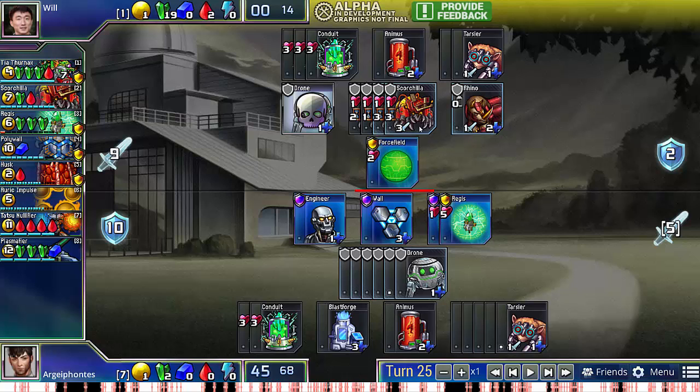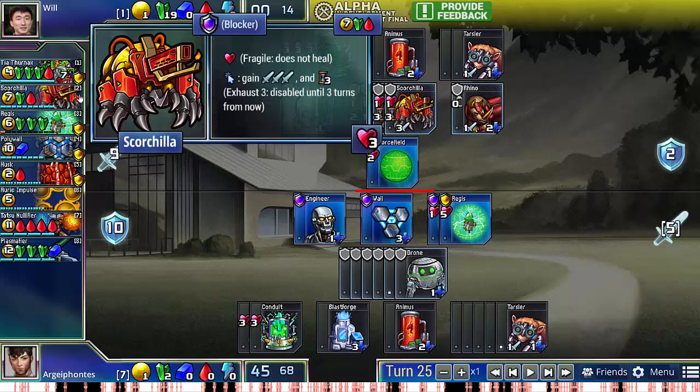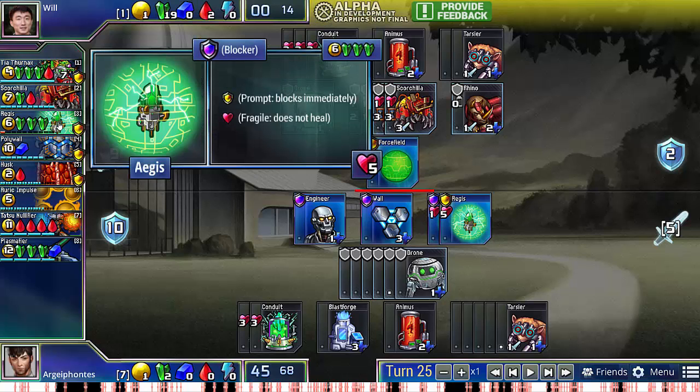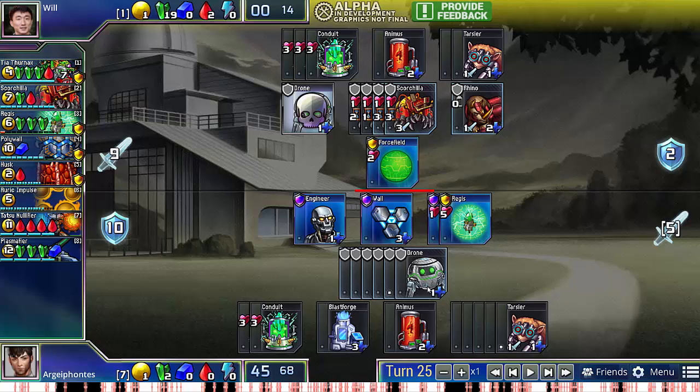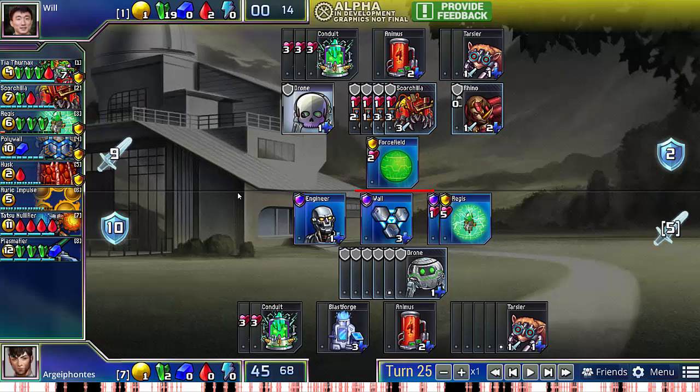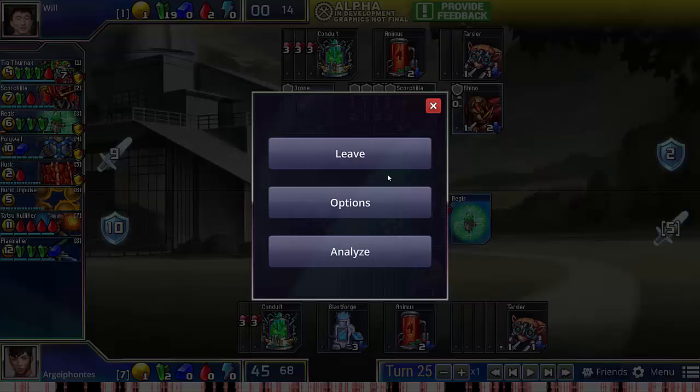Because my opponent was not ever able to buy walls, whereas I was absorbing for at least one or two on most turns, the fact that I had slightly less damage didn't matter that much. In both of these games, even though there are very strong burst units like Scorchilla and Tia Thernax, if there is sufficient defense in the set, you can actually fend off some very aggressive rushes and eventually win with either Tarsiers or a counter Tia Thernax of your own. I hope you guys enjoyed it, and I'll see you guys next week.